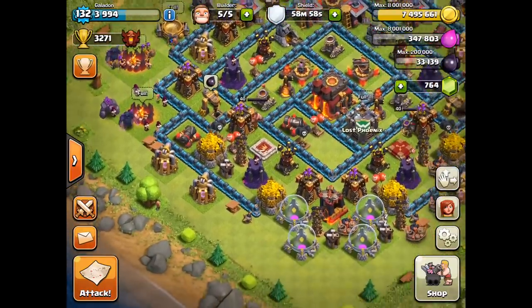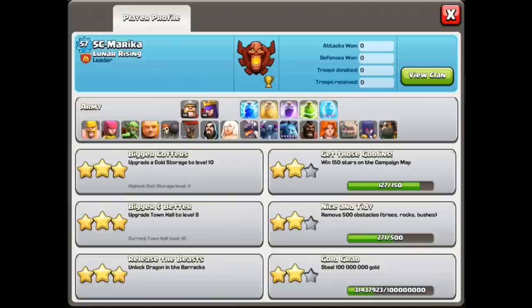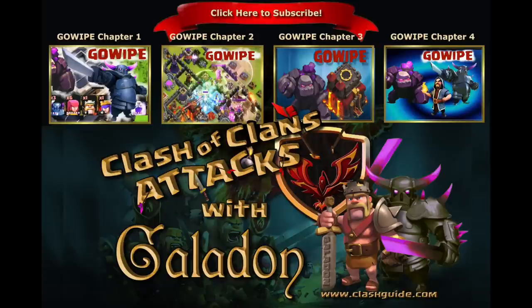Before we go, let me talk a little bit about the forum-exclusive sneak peek, and that is the updated player profile. This is going to make recruiting new players much easier. You'll be able to see with one quick glance every troop that's been unlocked and what level it is — the same for spells and heroes — right there on the player profile page. I hope you guys are as excited as I am for this new Halloween update.